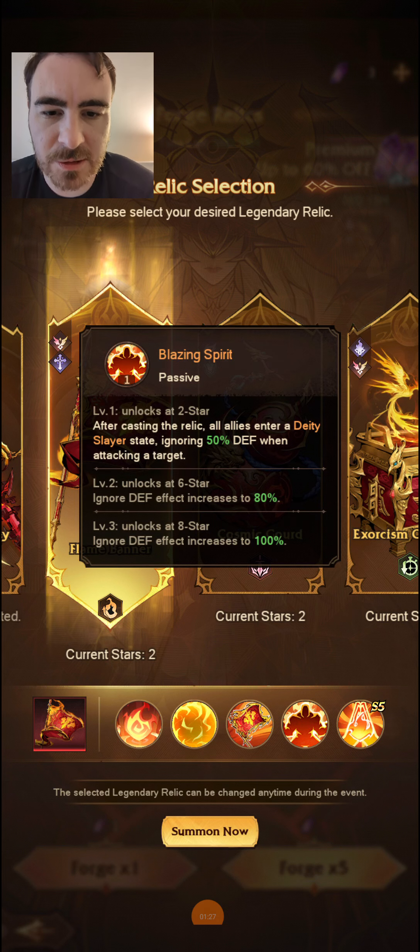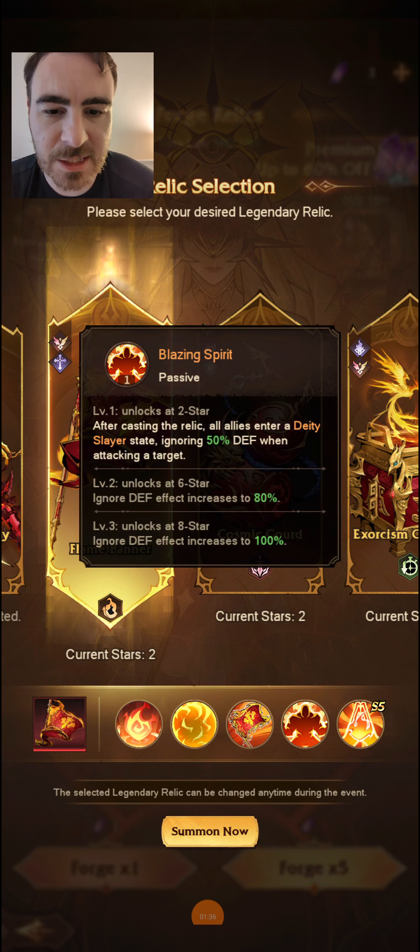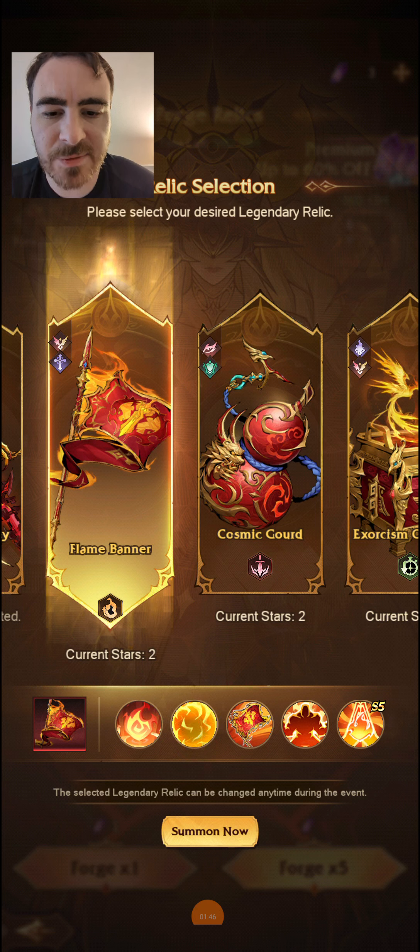This is the one that unlocks at two stars. I thought they were going to change that around. Instead, they've decided to change it up and now you get the deity slayer state, ignoring 50% of defence when attacking a target. So, a very powerful effect.